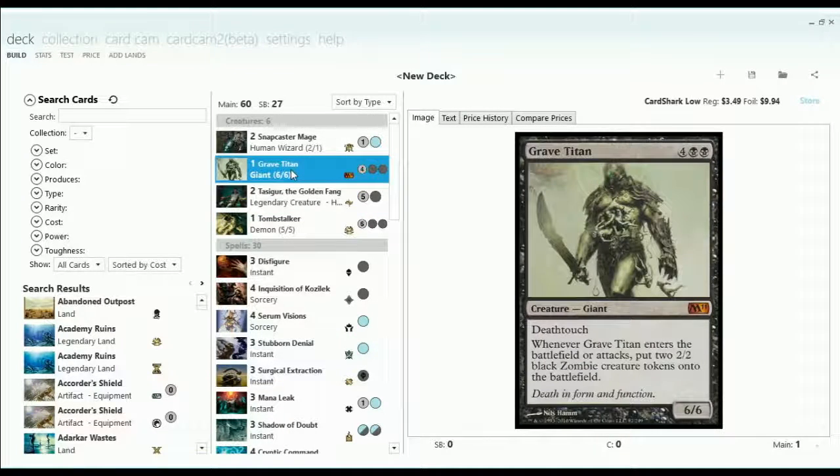This deck also almost became a Super Friends list. I did have an Ob Nixilis in here, and a Jace, Unraveler of Secrets. So I had a couple of Planeswalkers going in and out.